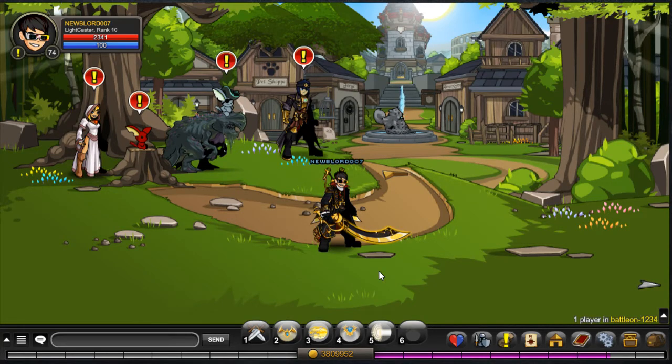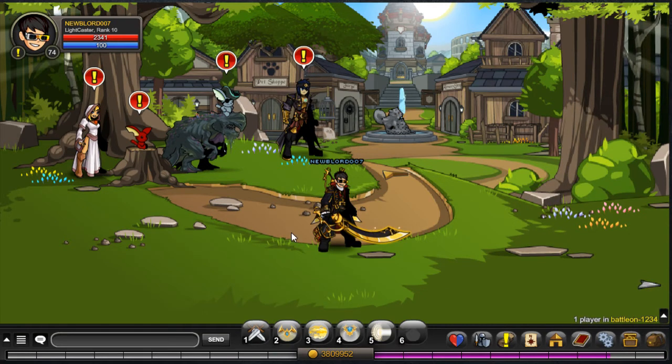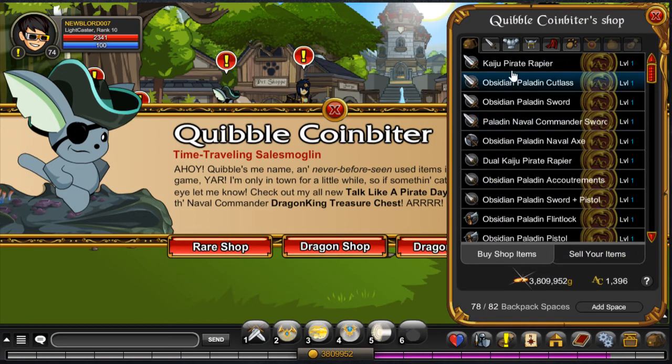Yo, what's up? How are you guys doing? So part two of the TOAPD event has finally come out. You can go ahead to your game menu and just click Talk Like a Pirate Day and you'll get a bunch more items. But for this video, we're just gonna be talking about the items that have been added into the rare TOAPD shop, so let's just get right into it.